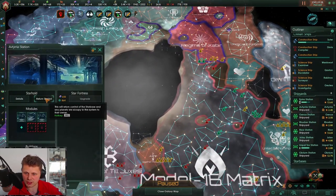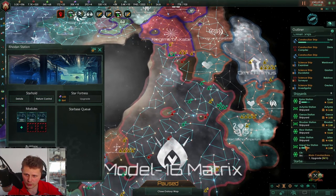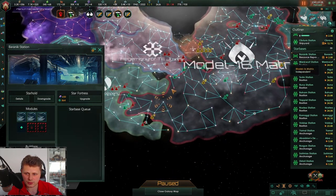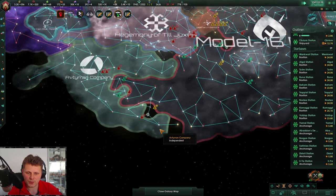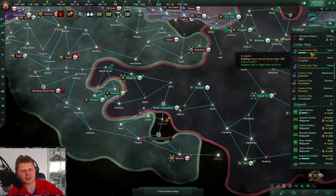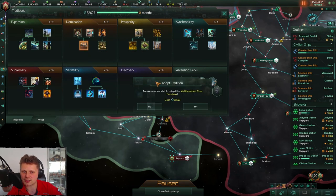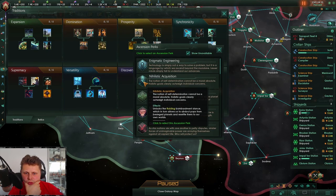We're now one station over capacity. Why would I want to return control? We're keeping that one. Construction ship — that takes forever. Twenty-five percent — I think this is the final one. Here we go, we're done.